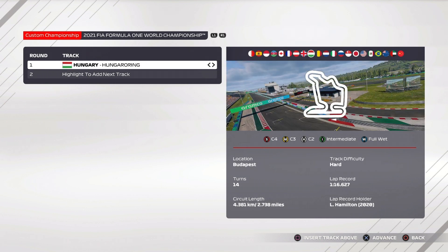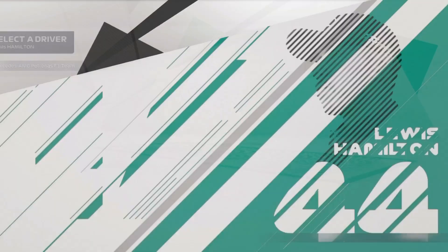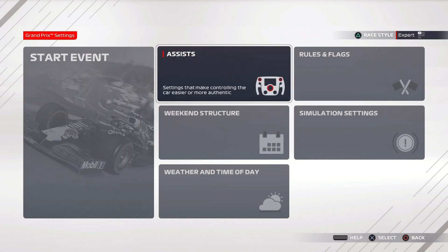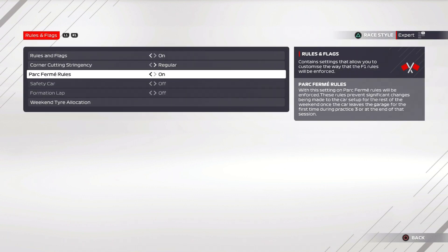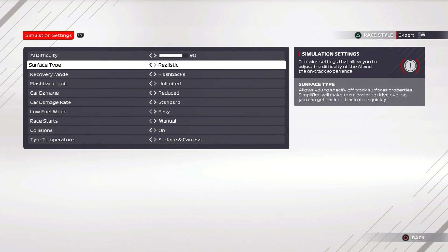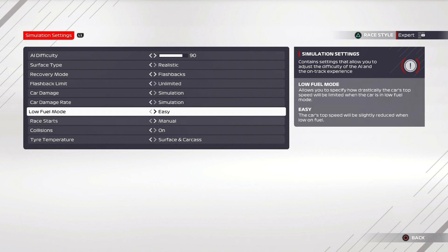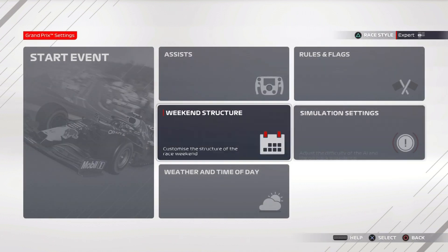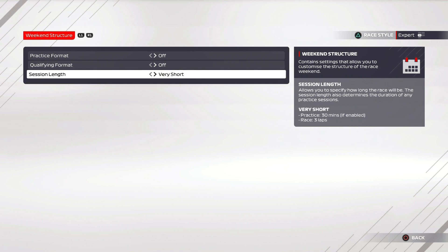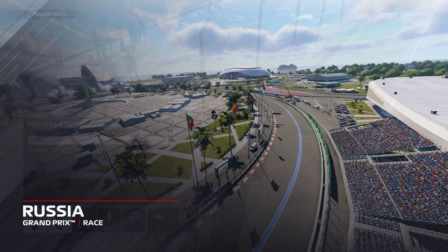Hello guys and welcome back to another video, which is all about the Formula 1 2021 game damage model. The F1 game has a pretty good damage model, but today we're going to see how good it actually is. It got some new updates including the floor and rear wing damage, also the side pods. Today's video is all about pushing that damage model to the limit, so without further ado, let's get right into the video.